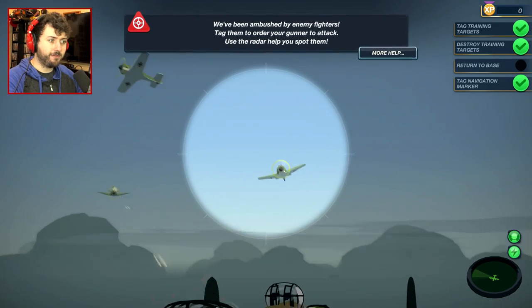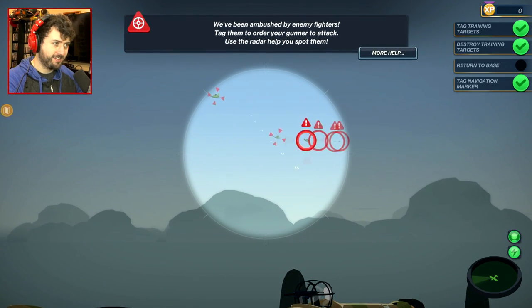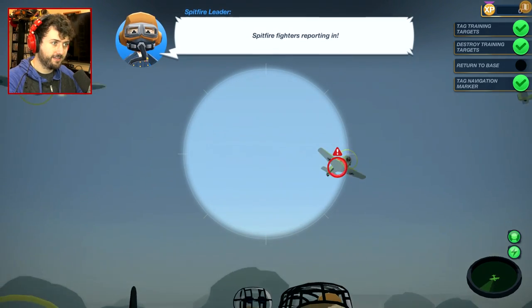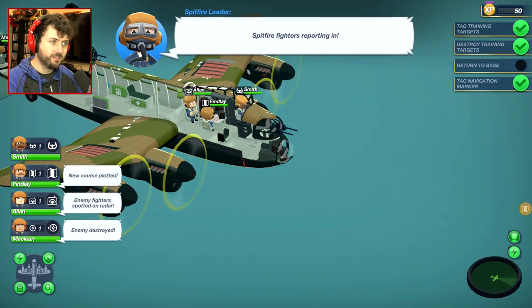Tagging mode — tag the enemy fighters. Oh my god, I feel like I'm playing Dunkirk. Tagged. Tagged. Keep tagging them all. Am I supposed to just tag them all first, or should I take out one at a time? I feel a little overwhelmed. This is just a tutorial.